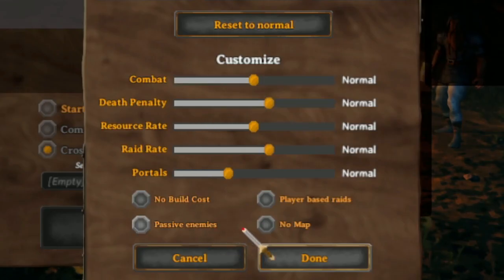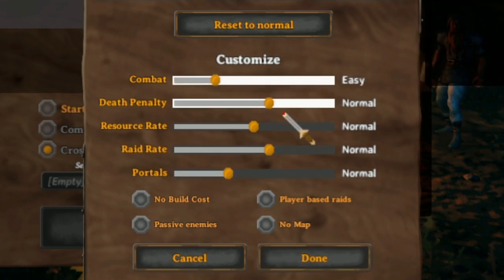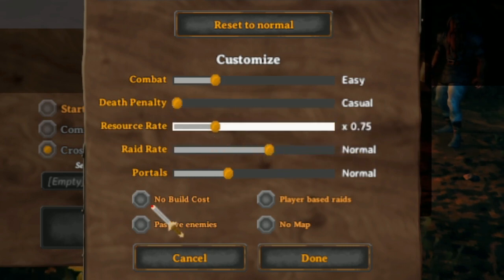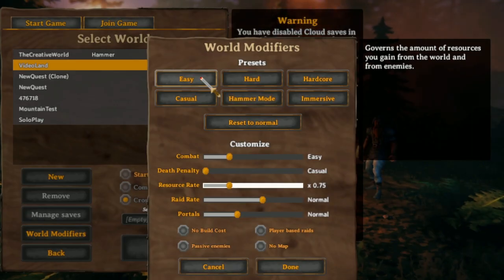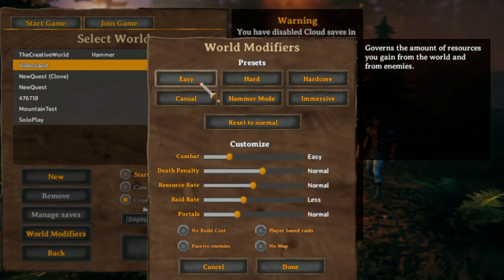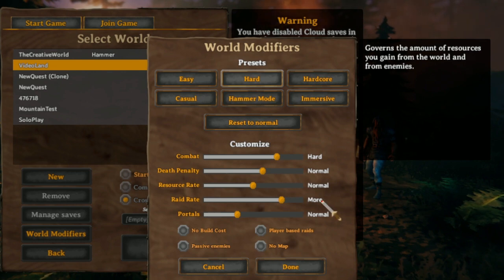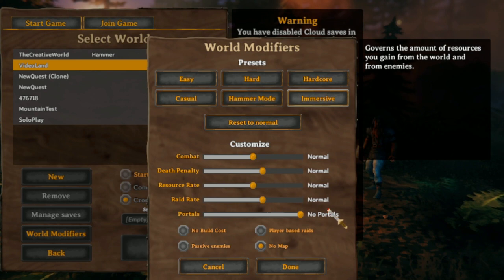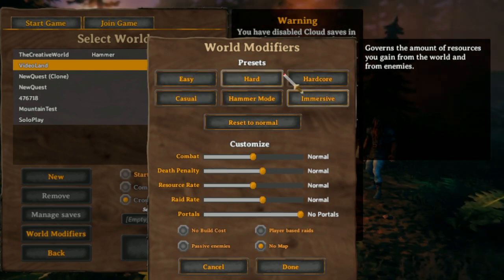These are all the actual settings. We can see that there are five sliders, which have a varying amount of strength or intensity, and then there are four toggles: no build cost, player-based raids, no map, and passive enemies. Each time you click on one of these — easy, hard, hardcore — it'll set the toggles to what they call that mode. Immersive is its own thing. These are just suggestions or play styles that they've recommended.